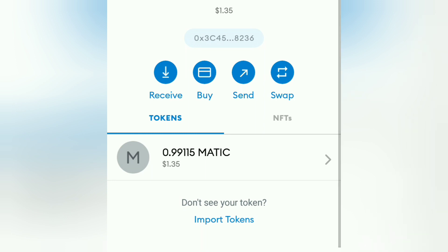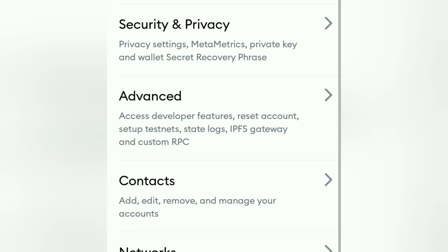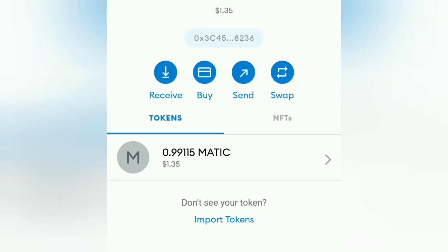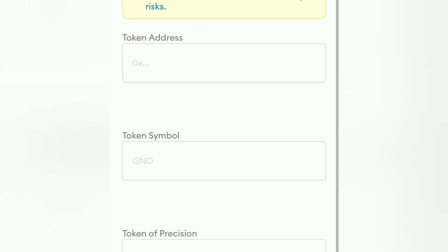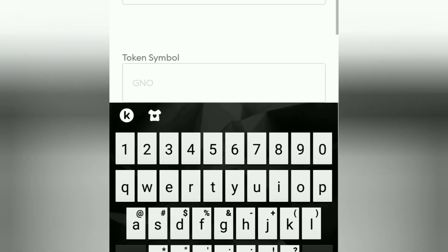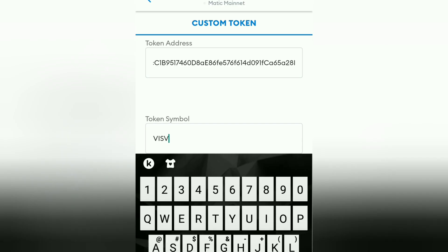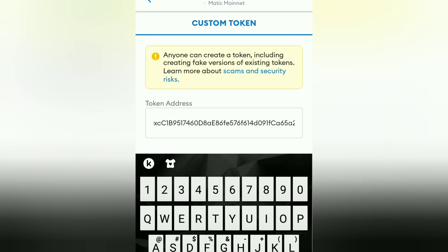Now listen carefully. I made a successful transaction — the withdrawal was successful, as you can clearly see. But I was unable to see any VIS in my MetaMask account. Why? I asked this question from a moderator on the Pegasi Discord. He solved my problem. Actually, we have to add the VIS contract address into our MetaMask wallet before withdrawing any amount. For this, you just need to click on 'Import Tokens' and then add the contract address.